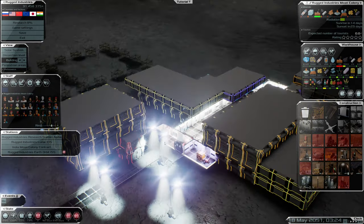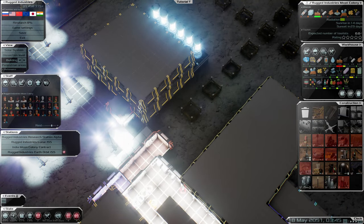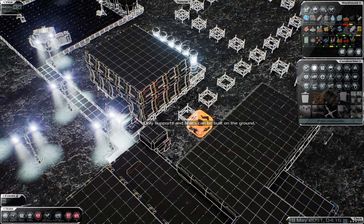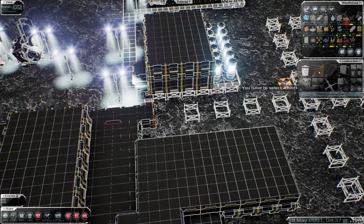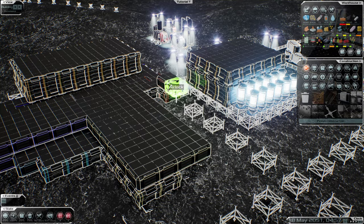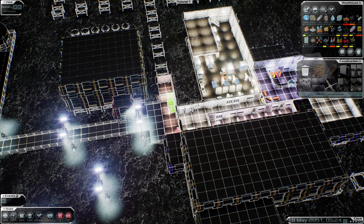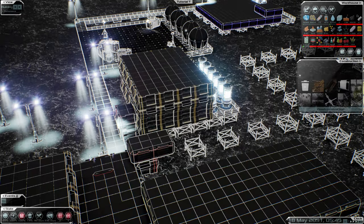I'm not sure why we've got two airlock connections to be fair. Let's remove that door and make it the hallway. There we go — stairs going up, there we go, that will work. And our hallway is in place.